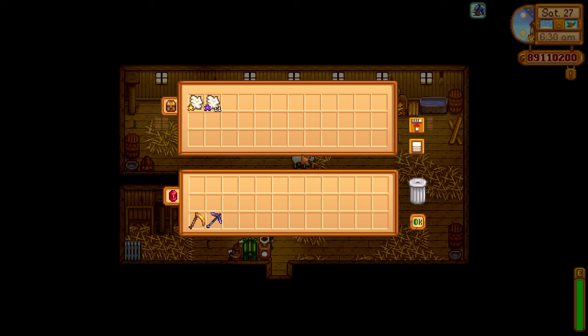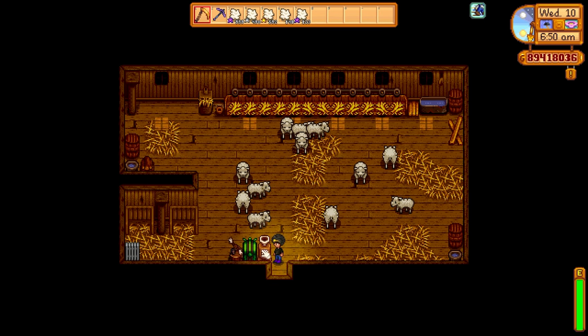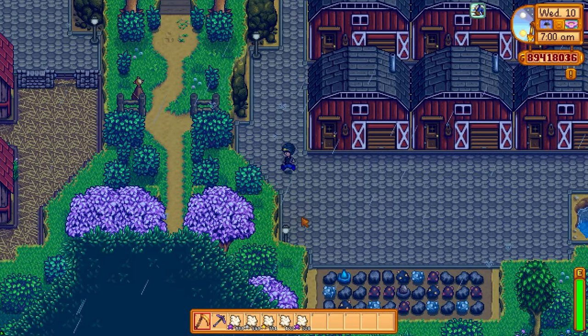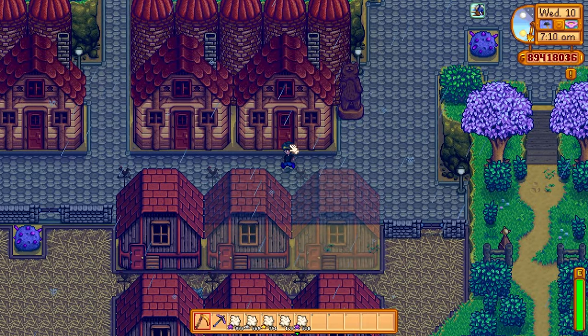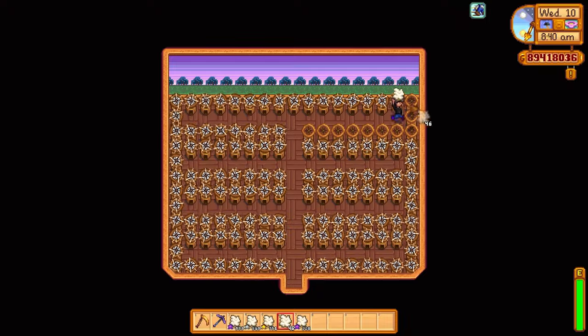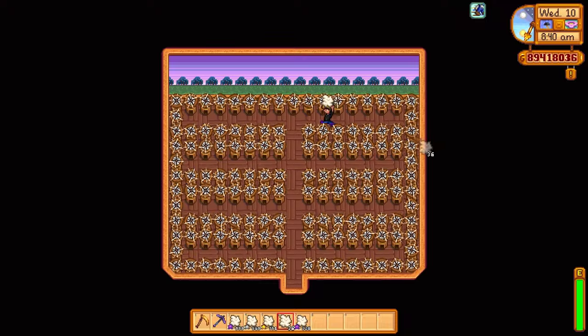Let's talk about the Shepherd profession. There's actually a hidden perk the game doesn't tell you about: not only can you befriend barn animals faster, but the quality of items they produce also increases. Sheep at max friendship have a much greater chance of producing iridium and gold quality items. I've got a few seasons' worth of wool — I'll sell the iridium, gold, and silver star wool directly, but I'll process the regular wool into cloth to get more value.